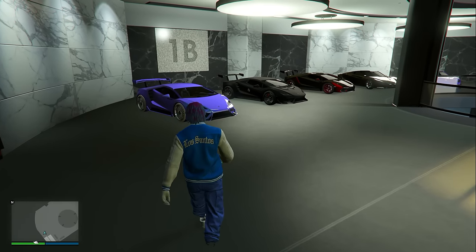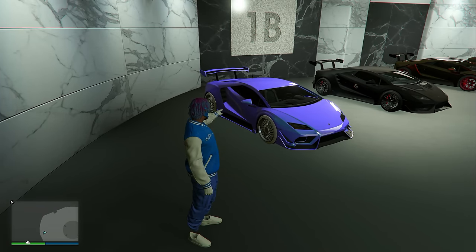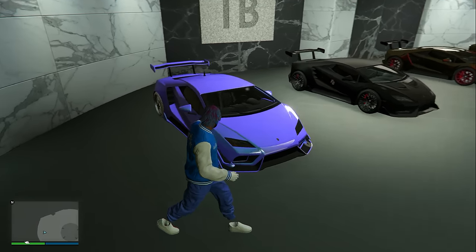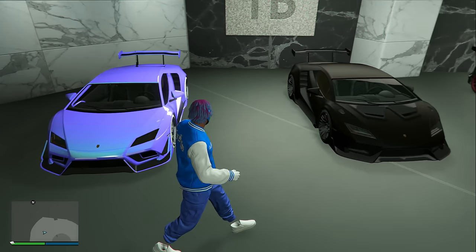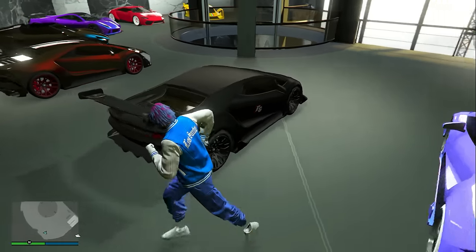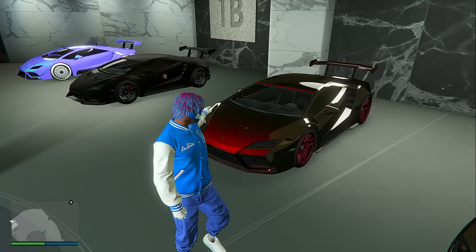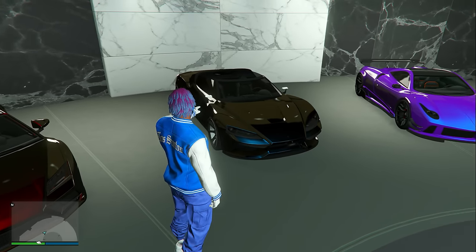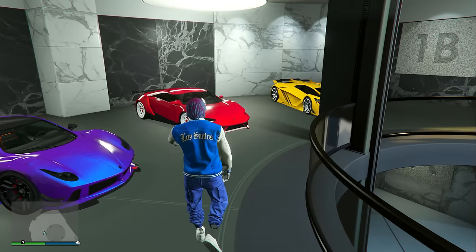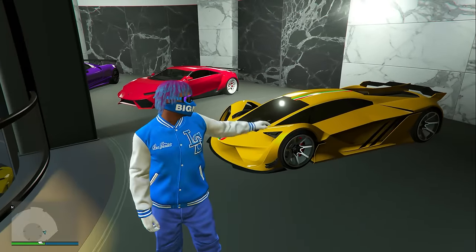On the second floor of office garage level one, we have this fully modded Tempesta which I decided to keep because honestly it looks pretty cool — I like the color. But right here we have a non-modded version which honestly looks even better; it's like an all-blacked-out version. I also have a red-on-red Tempesta, the Pegasi Zoruso, the Pegasi Osiris, the Pegasi Reaper, and also the Pegasi Tesseract, which I don't really see too many people driving in GTA 5 Online.